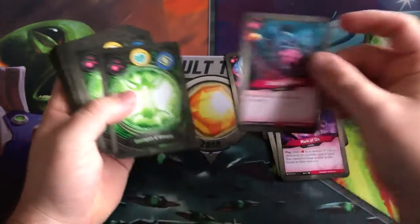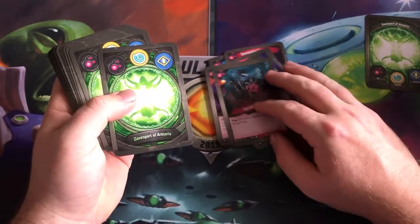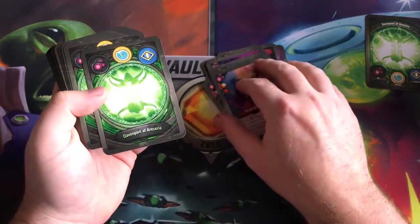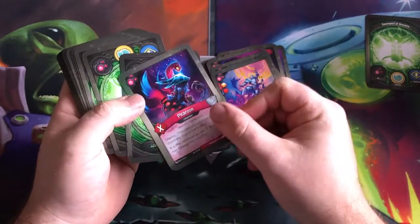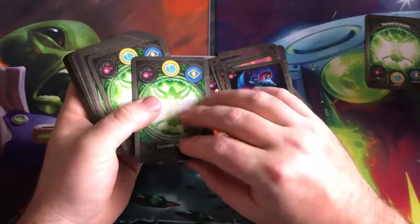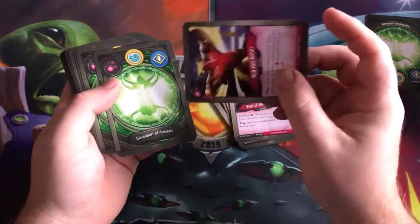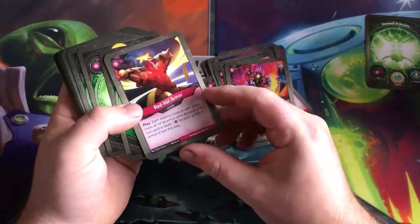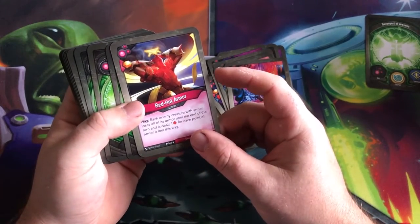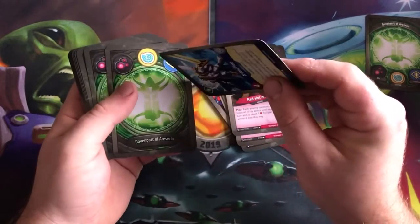Stirring Grave. Interesting — we don't have that many Disc creatures. Waking Nightmare, again interesting without a lot of Disc creatures around. Pick a Rune — I'm not big on Pick a Rune. We Love the Damned. And Red Hot Armor — it can be good. Not my favorite card, but I don't have a lot of decks with Red Hot Armor in it.